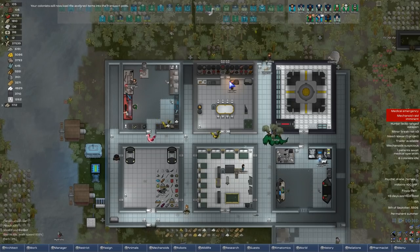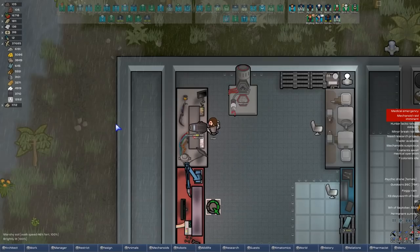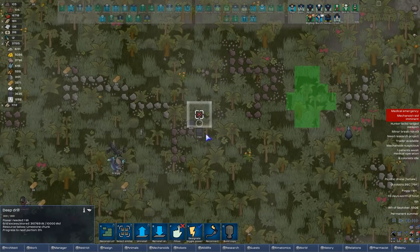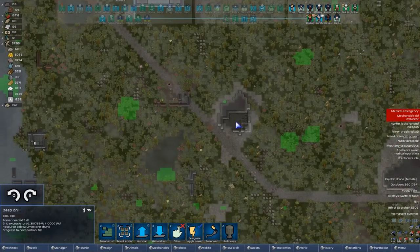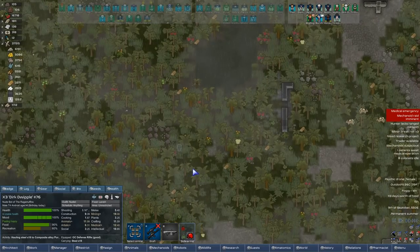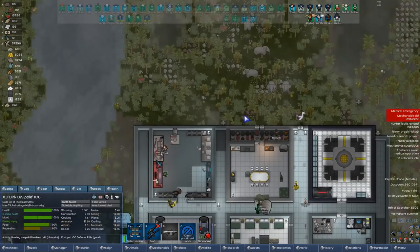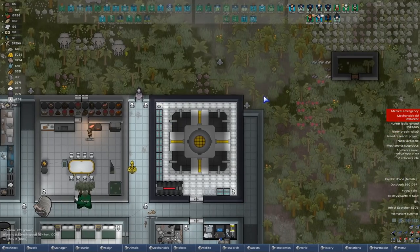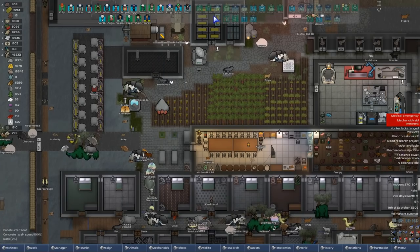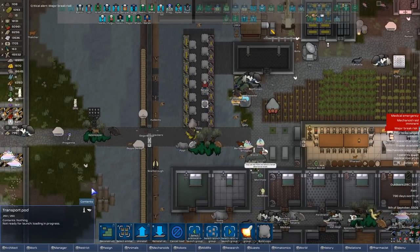We'll grab as many advanced components as we can and try to split them between the areas here. I'm trying to install a speed module — oh, this is only going to be four. RIP speed module guys, it was fun while it lasted. Let's see what this is. Dirk, what are you doing? Hauling composite alloy? No, you're hauling steel to a composite alloy thing. Move this instead. I don't have very much faith in myself — I don't have very much faith in this little digital version of me either. I feel like that's going to end poorly. This, I'm hoping, is going to end very well though.